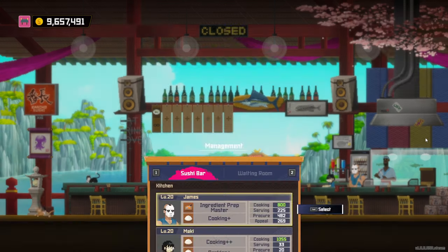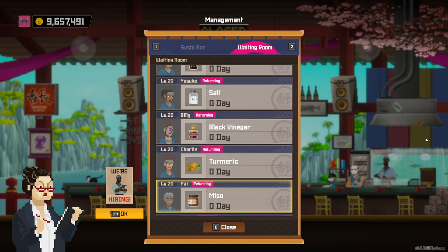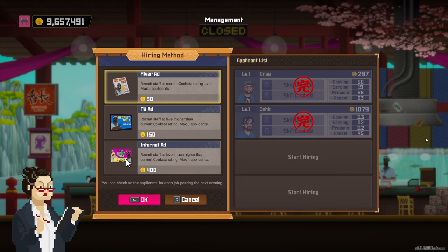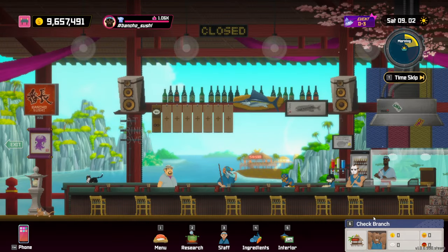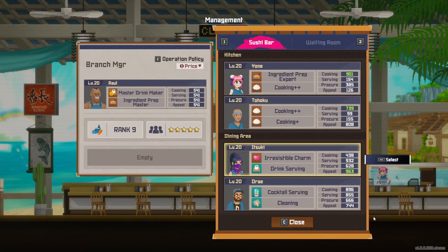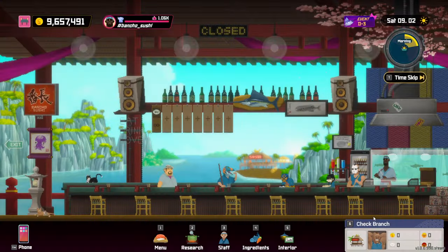When hiring employees you'll want to get Billy and Lou as soon as possible. Billy is the David Bowie-looking guy with the lightning bolt on his face. Lou is this guy here. They both appear in flyer ads at Cookster Bronze rank. You also want Carolina and Itsuki - she works at my branch restaurant. Get these four and they will unlock dishes later on.